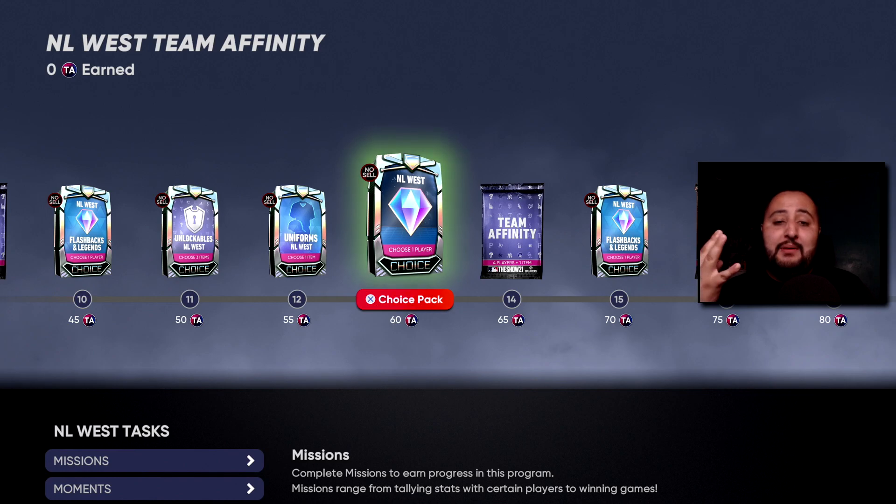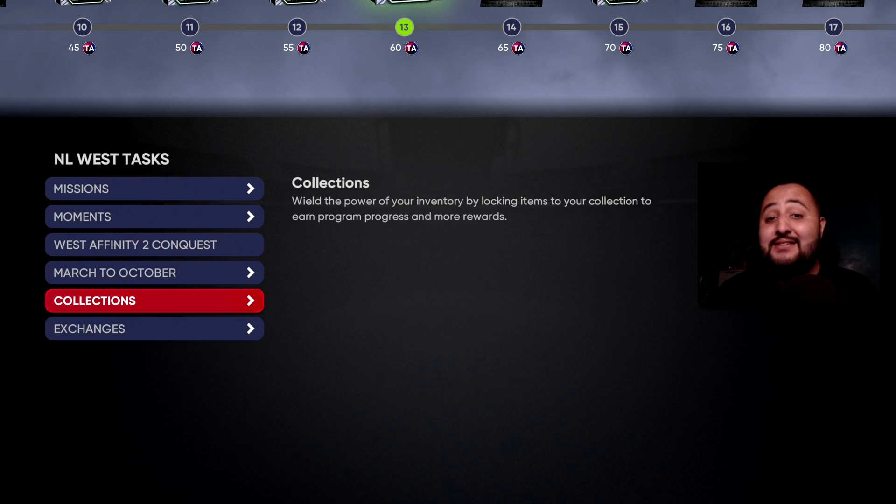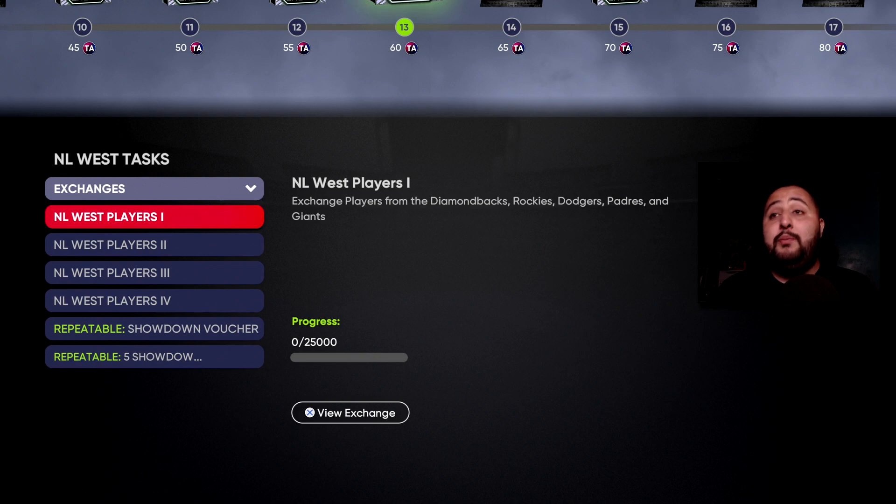There are about three fastest routes. The first is if you have a ton of stubs — the fastest way is through exchanges. The NLS Players 4 exchange gets you 30 Team Affinity points, the next gets you 15, that's 45, the next gets you 10, that's 55, and the last one gets you 5, which gets you to 60.